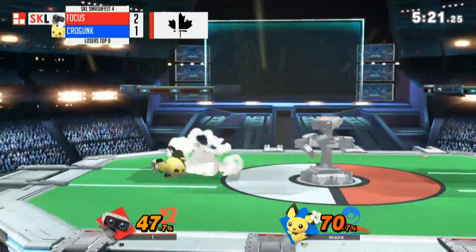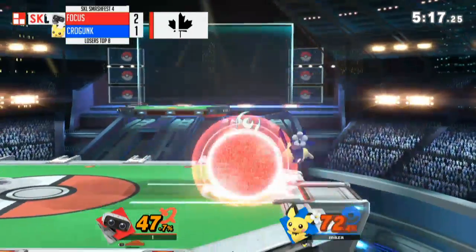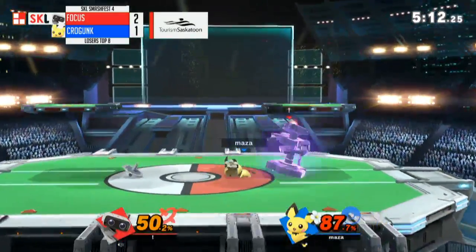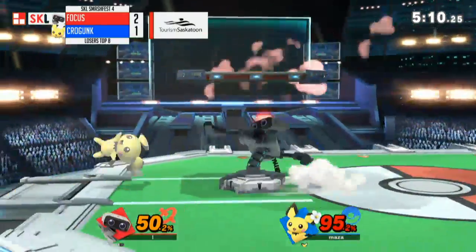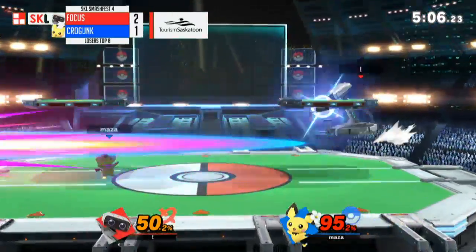Air dodge — uses the neutral air, gets out of disadvantage. This is good for Focus — he's going to have a little bit of breathing room now. He's just looking to get in. All Focus needs is a big hit — a side B, a down smash. Oh, that was so close — that would have been game.